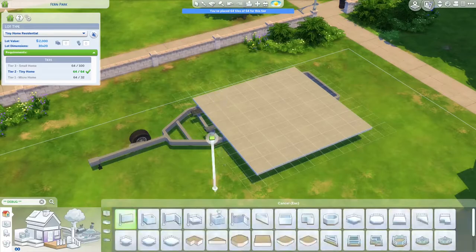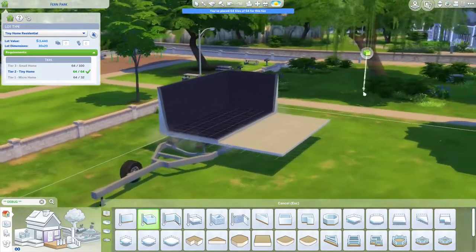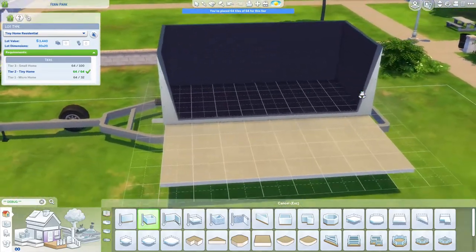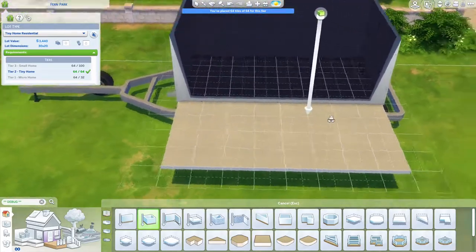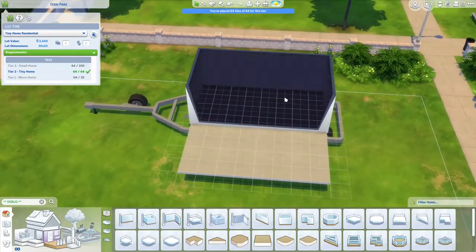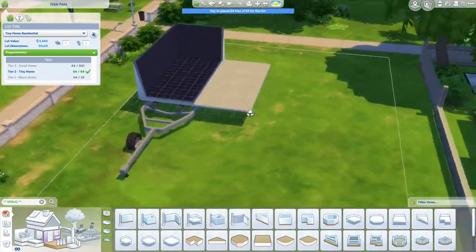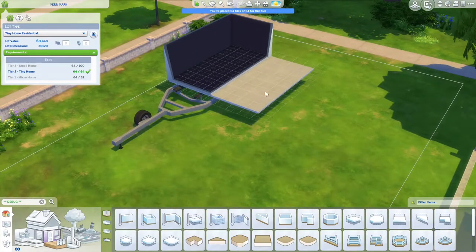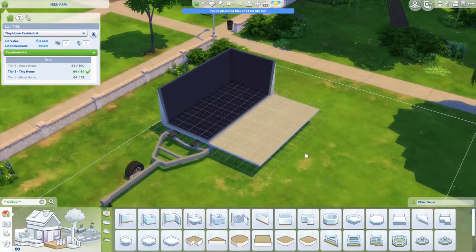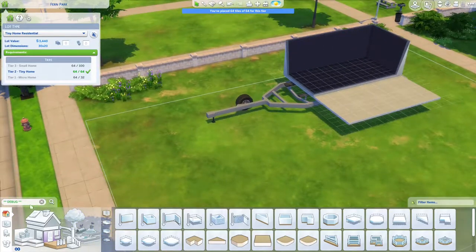So if we go into walls — this over here is going to be the actual section of the container. This is where the kitchen will be, maybe even a bar. And this will be kind of the terrace where people sit down and eat. And this is basically the shape I want to go for.